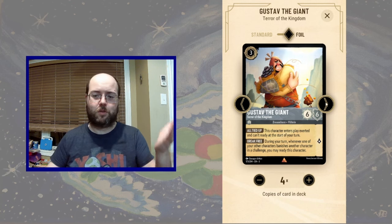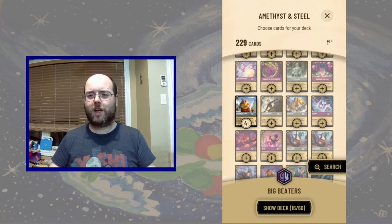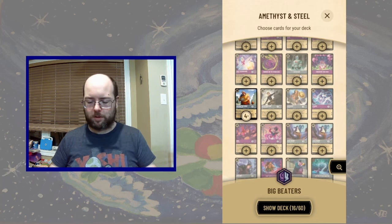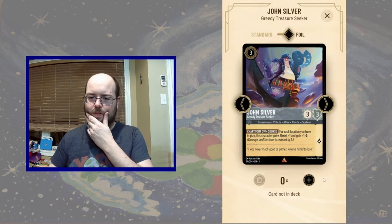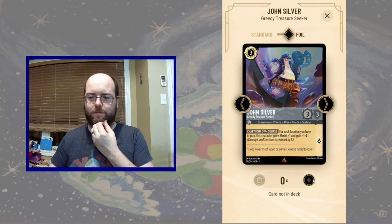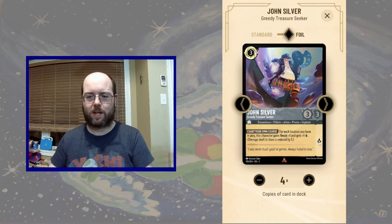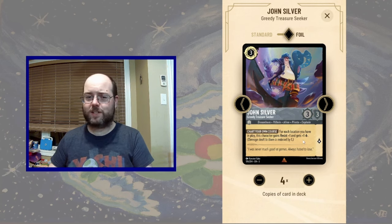Gustave's ready to brawl — at least, that's the theory. So we have these two very big beaters and we're going to build around those. There's also John Silver — quite an interesting character. Not as big a beater as the others, but as a 3-3 he gains resist 1 for each location we have, plus 1 lore. A 3-3 resist 1 for 3 is pretty good stats.